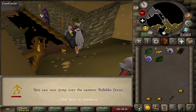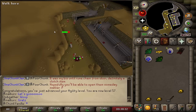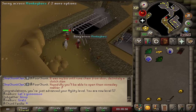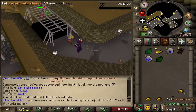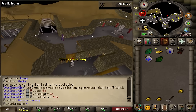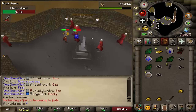RuneScape neglects to mention that you can now cross the monkey bars in the Yanil agility dungeon. First time crossing the monkey bars — I did not succeed the first time. But we made it. We're at the chaos druids — it's been such a long time coming. This is so hype. Let's explore a little bit: there's a one-way door so I can leave without having to fear for my life getting poisoned on the way out.